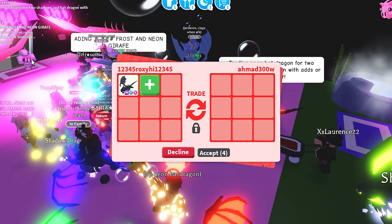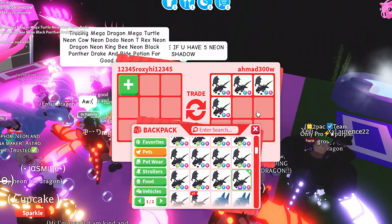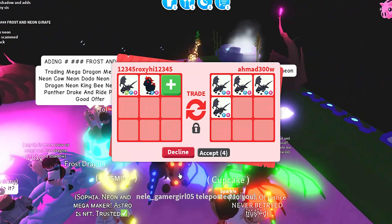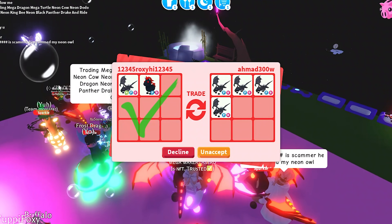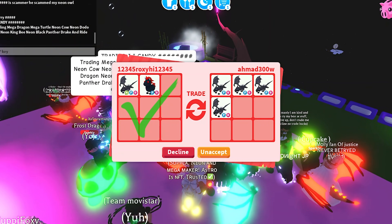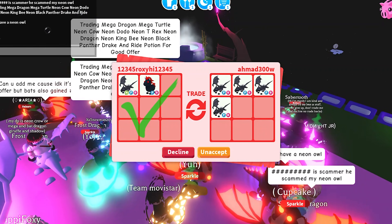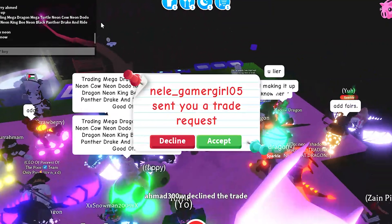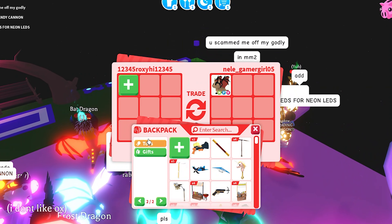Not gonna happen. Next is fair_ahmed — they added four fly ride Shadow Dragons which you can make into a neon. I added my neon fly ride Shadow Dragon and my fly ride Evil Unicorn and accepted the trade. Now some of you might think I wouldn't do that, but four fly ride Shadow Dragons are actually rarer than a neon because they haven't been made into a neon or mega yet.